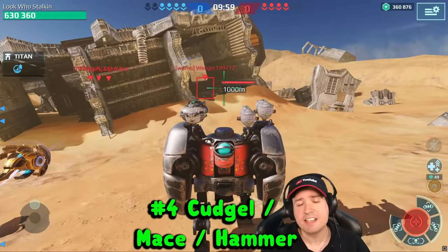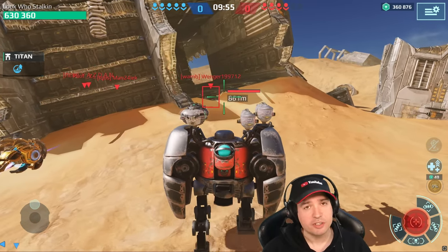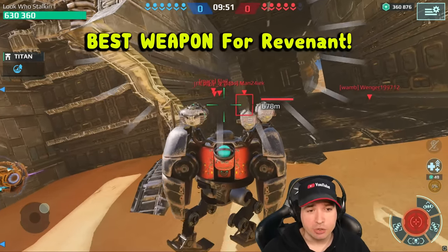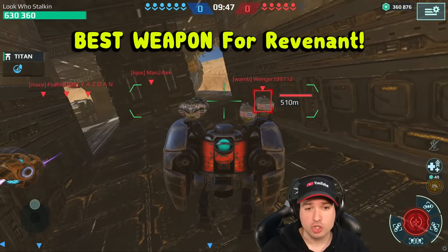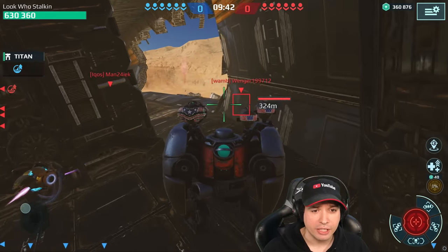Number four is Cudgel, Mace, and Hammer — explosive shotguns triggering a bump effect with decent range. There's a shot grouping skill you can use on the pilot that deals tremendous damage to enemies at short range. And the best thing is they have a relatively short fixed reload, offering you maximum firepower right after reloading.